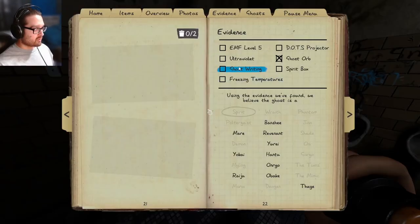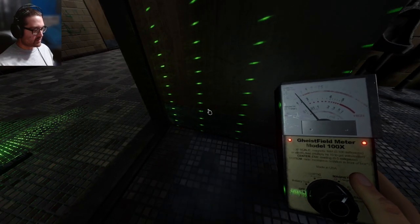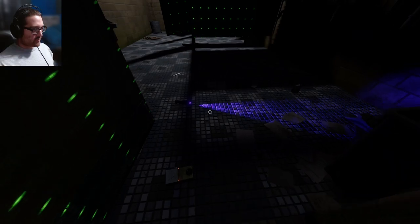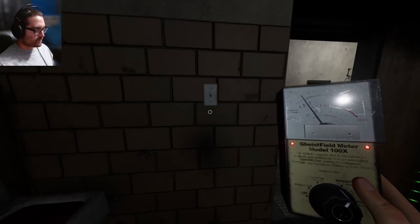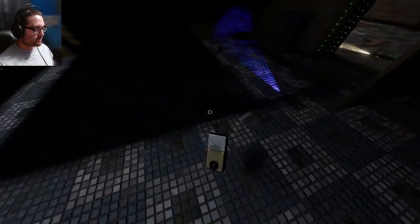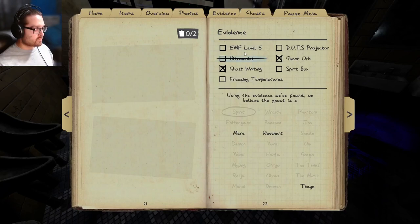No fingerprints — I have to rule that out. EMF? No, I didn't go past four. I remember they kind of fixed this so it wouldn't trick you as much. What about freezing? What about that EMF with all these interactions — why can't I get one EMF 5? I might have to bring in the crucifix. Oh, you did writing! I didn't see it in the dark. Revenant, Thaye, or Moroi? I bet this is a Moroi because it's not going to be EMF. We haven't gotten DOTS, didn't get fingerprints.